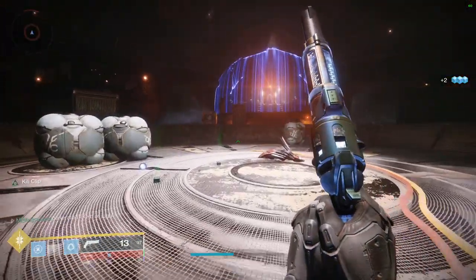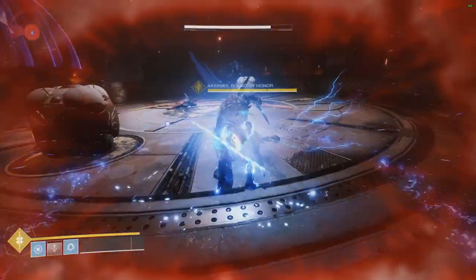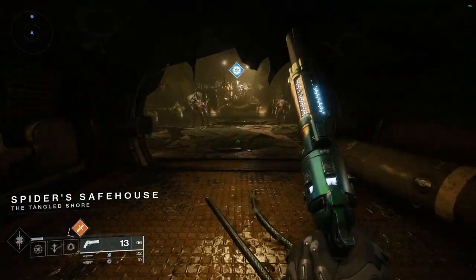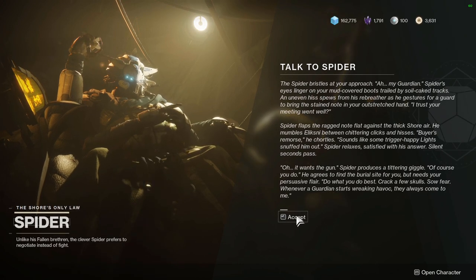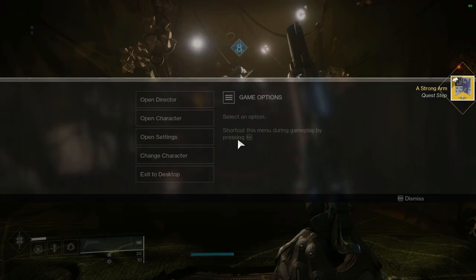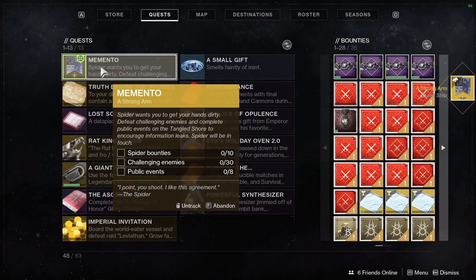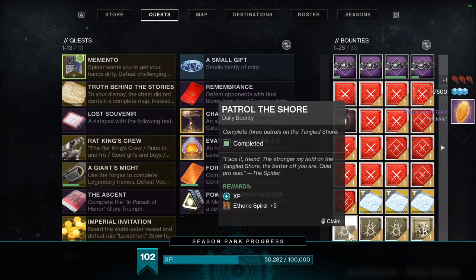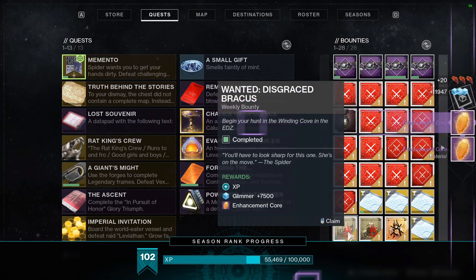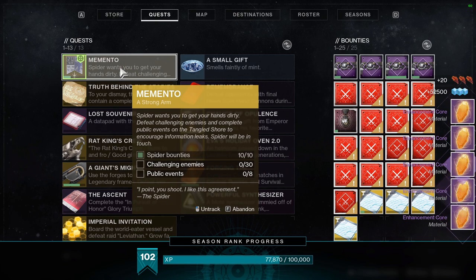You basically go to the end, start killing all the enemies, and he'll spawn out of a door. Once you finish that, head back to the Spider — and this is the big one. This is where everybody's been telling you to save ten bounties for the past week so you can turn those in instantly. You also need to defeat 30 challenging yellow-bar enemies and complete eight public events. Heroics count as two, but people are just melting them with high-damage loadouts, so there's really no point.